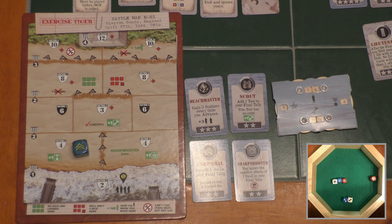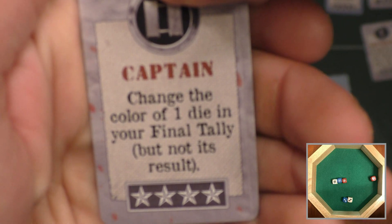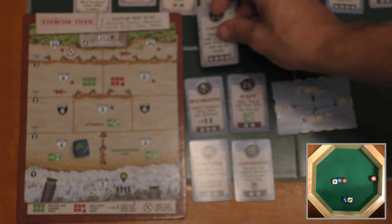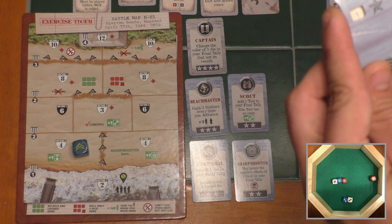Recruit specialists and buy items — I have five stars, so I can recruit any specialist I want. I'm going to grab the captain, who has a really great effect: 'change the color of one die in your final tally, but not its result.' We've already seen examples where that could have gotten me a red, white, and blue bonus. The captain joins my unit, costing four stars, so I drop my stars from five to one.